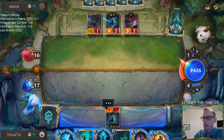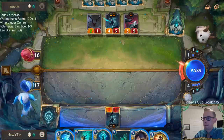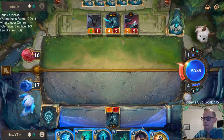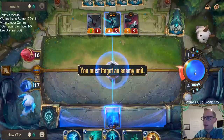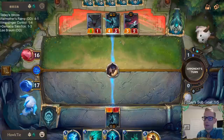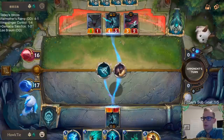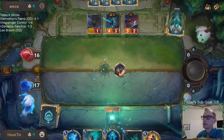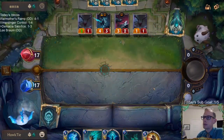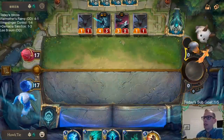And my best play is the Concerted Strike. We're going to go for it. Obviously they have Vile Feast, which is the absolute best card. Now if I had a Withering Whale, I'd kill two things and level up Callista.